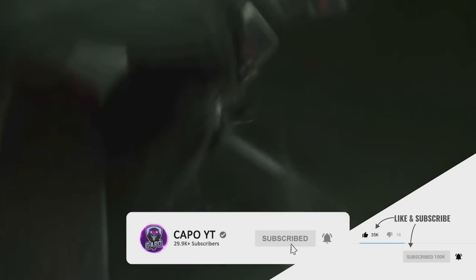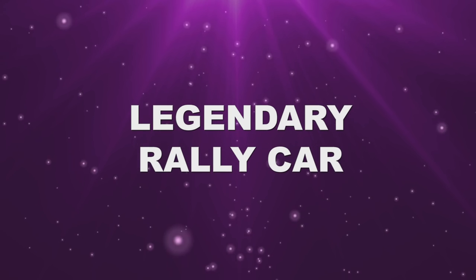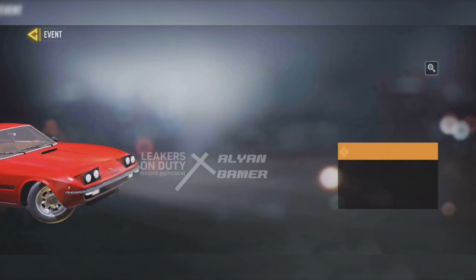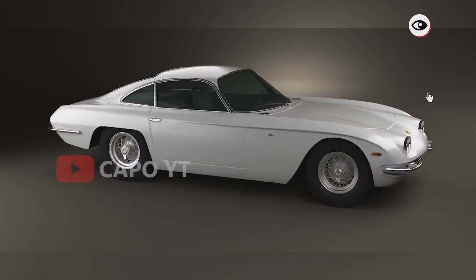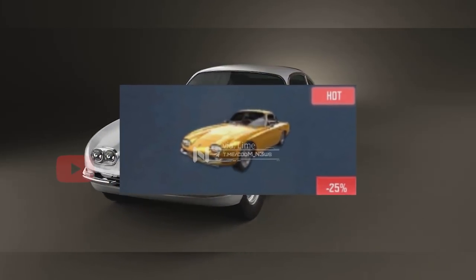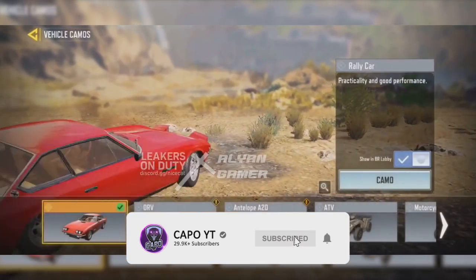The in-game model of the legendary Lamborghini 400 GTS rally car skin has been leaked, and it does look pretty cool. The display picture shows a yellow car, but the leaked model shows a red car, so probably either the color of the car has changed or it's going to change once the car actually drops into the game.